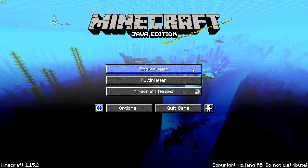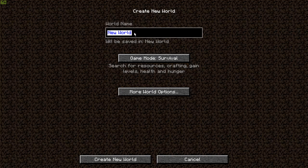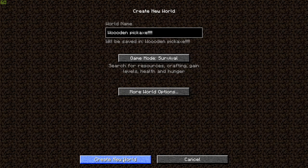So the first thing you're going to want to do: single player, create new world, you're going to title that world whatever you want. Make sure bonus chests is off, because only a cringy noob would use that setting. You can set the world seed to whatever you want, and then you're going to hit create new world.